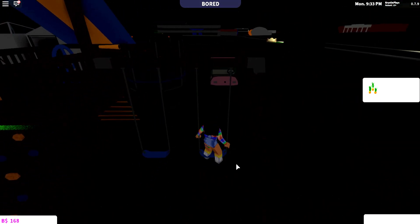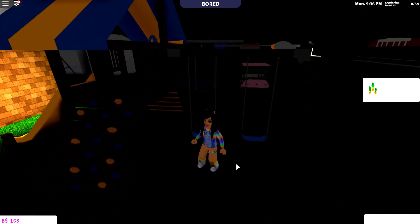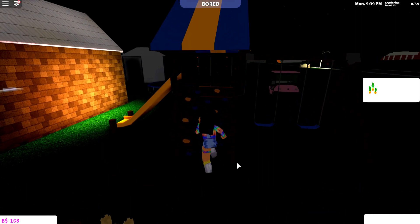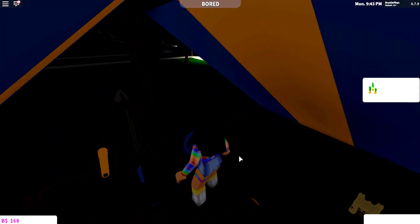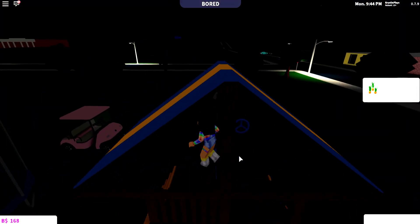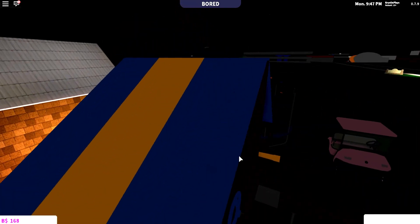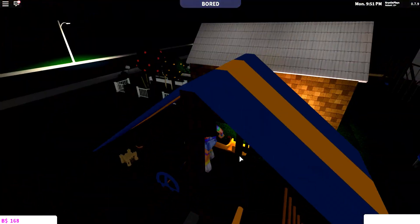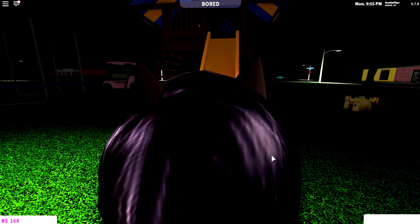Next is the swing set — for some reason it's not letting us sit directly on the swing. But we can walk up on the side where there is a steering wheel, and you can actually stargaze from up there — how cute! And there's a slide too!